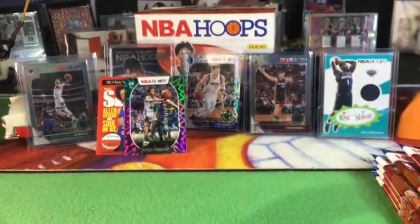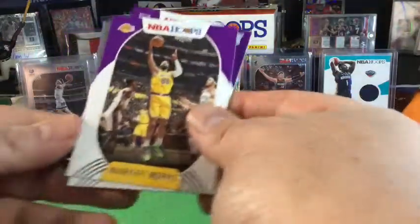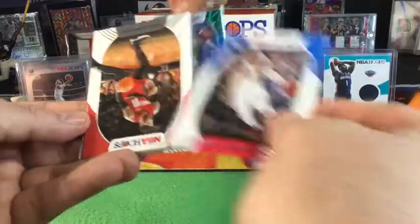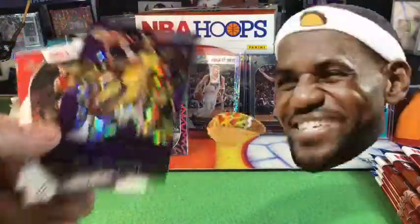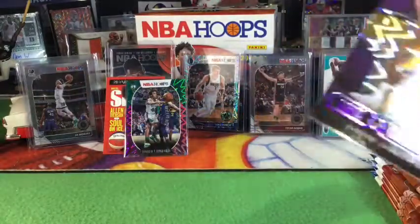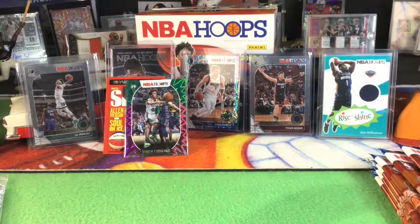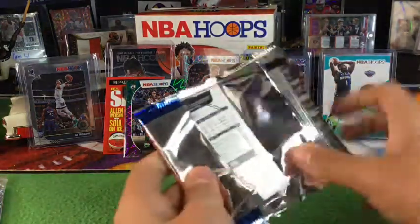Tyrell Terry — I'm gonna PC him just because I called it. Here we go — Markieff Morris, Durant... not that guy. Josh Richardson, Carmelo Anthony. Rookies: Cassius Stanley, and oh! LeBron! We're gonna ring the bell! Last card is a Davante Graham. That's a banger right there. That's a Lights Camera Action Explosion — a really good one!